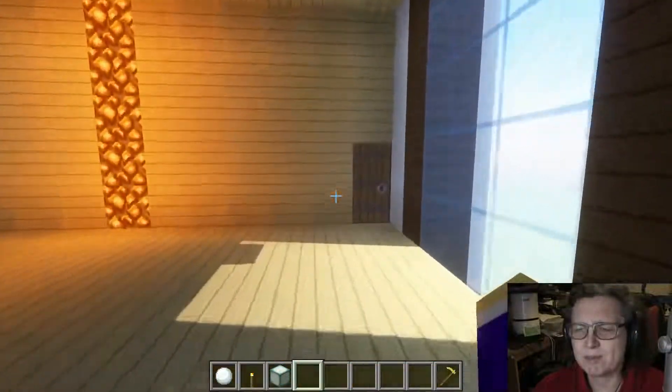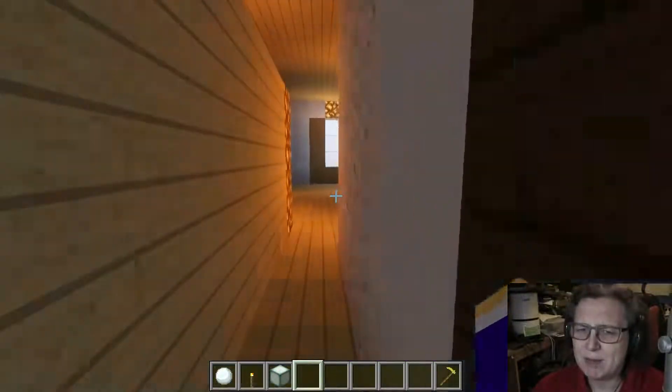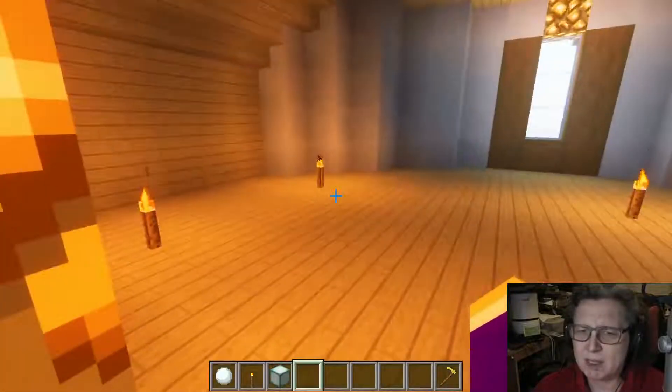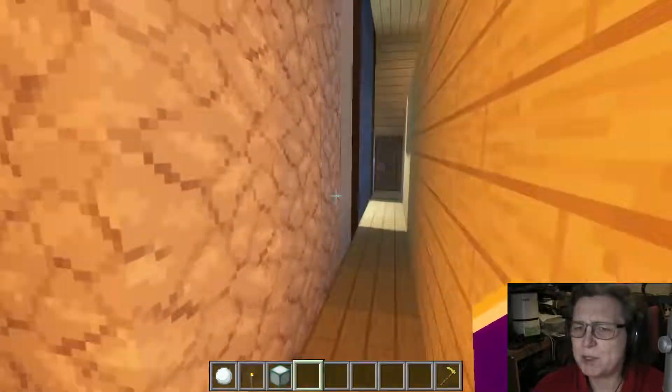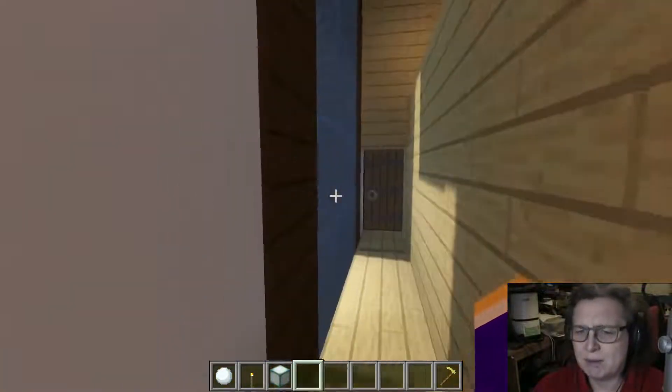In style here you can see a nice little hideaway room where previously there was the library for enchanting. We're going to come back here in a minute.